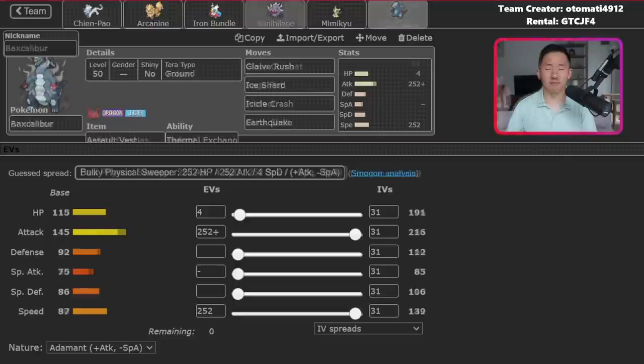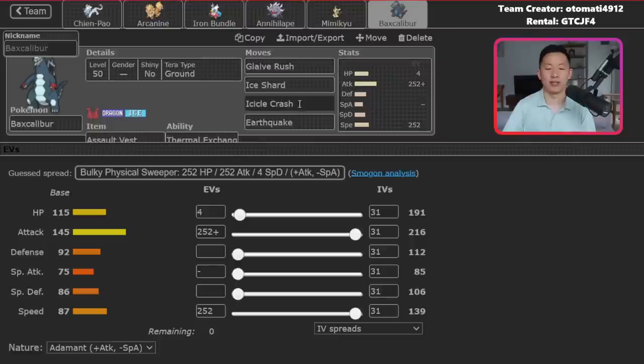Now let's highlight some weaknesses. First is accuracy — most attacks are 100% accurate, but some of your strongest moves can miss: Gunk Shot on Annihilape, Hydro Pump on Iron Bundle, and Icicle Crash on Baxcalibur. Because this team has so little bulk, a single miss can make or break a game. You have to accept accuracy variance and try to avoid situations where you need an 80% chance to KO to win.